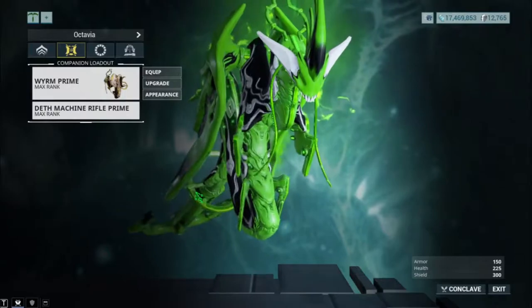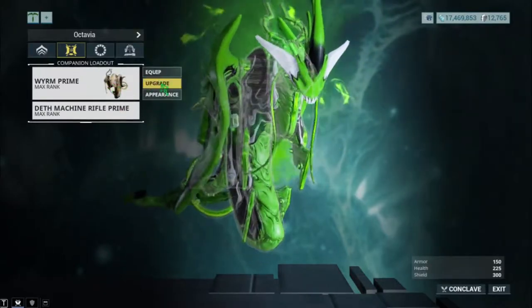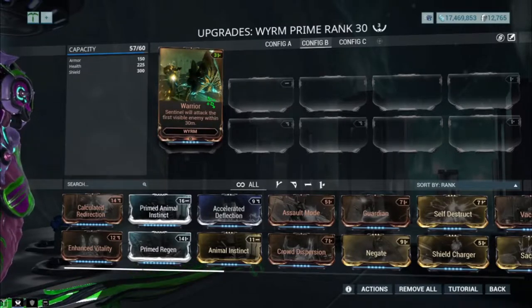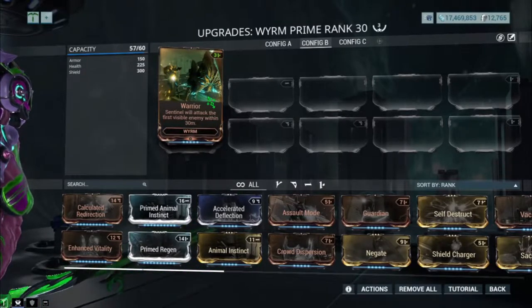Before we get into the build, I'm going to show you guys really fast what my Sentinel has, so you can see that it doesn't have any buffs on the weapon itself. All it has is Warrior, which allows it to fire at any enemies visible within 30 meters.